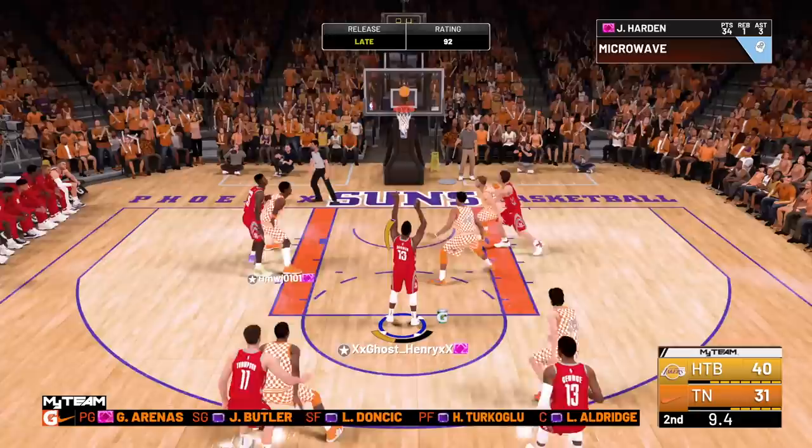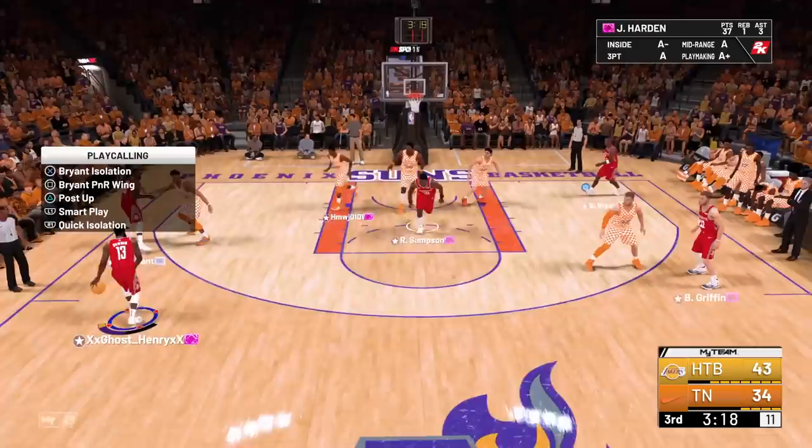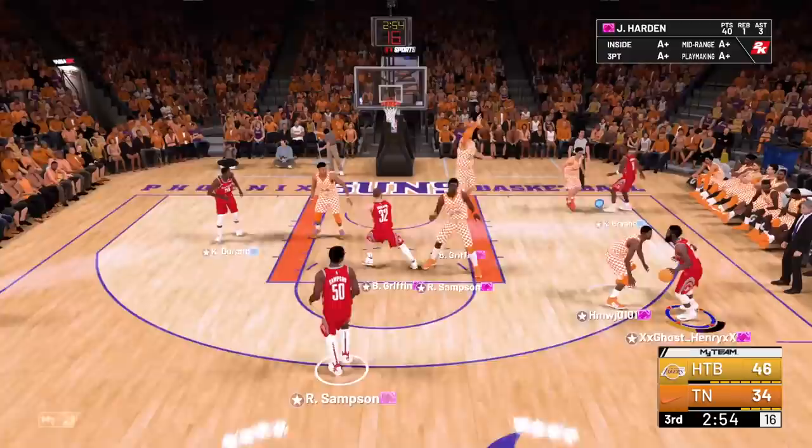Give me an iso — I'm gonna size Magic up. Attacking, step back, limitless range me, baby — bang! Let's run a nice pick and roll with Ralphie going around the screen. Attacking, going to the rim — can I draw a foul? Yes! There's the beautiful draw fouls Harden always does. Let's get some free throws.